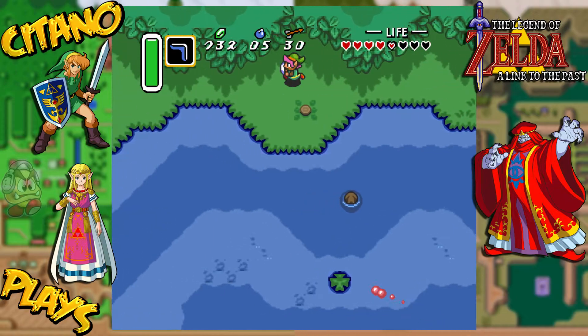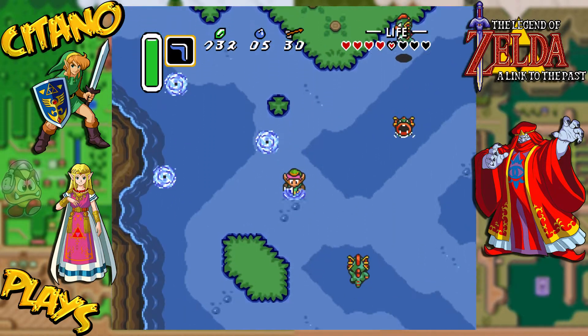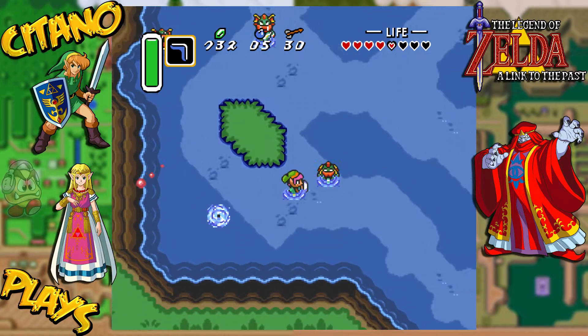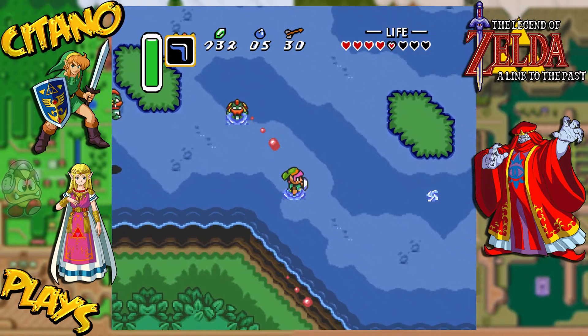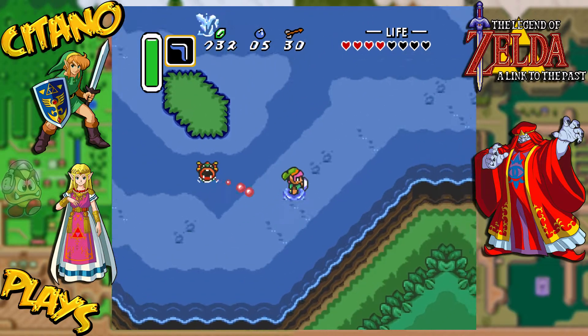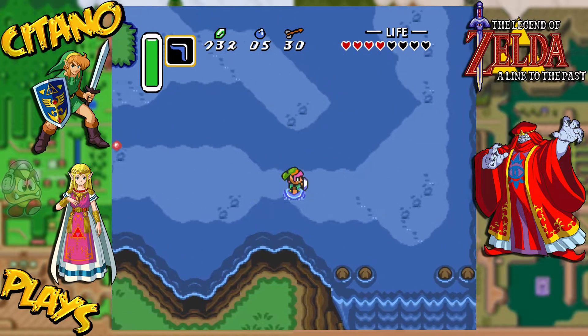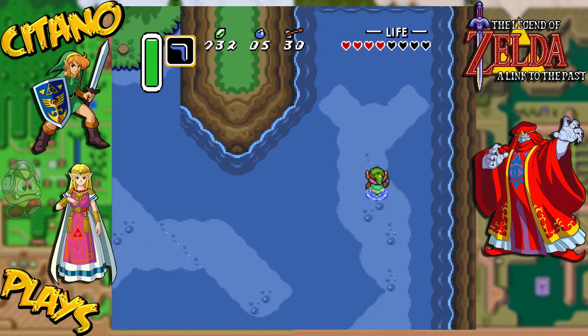Let's go around here. We need to stay in the light blue place, because that is where we won't be going into the water. It lags a bit in this place. Let's go around here, go up here, and then if you go up here...